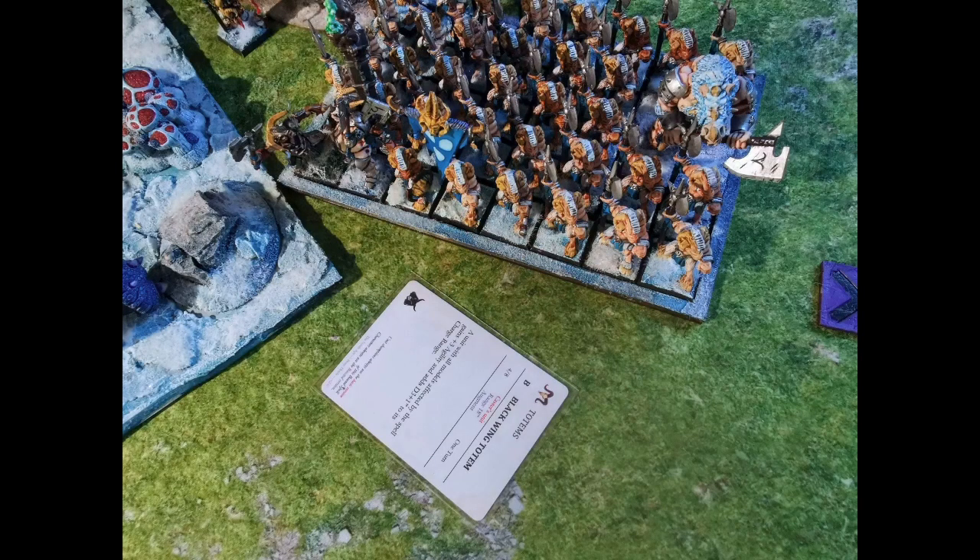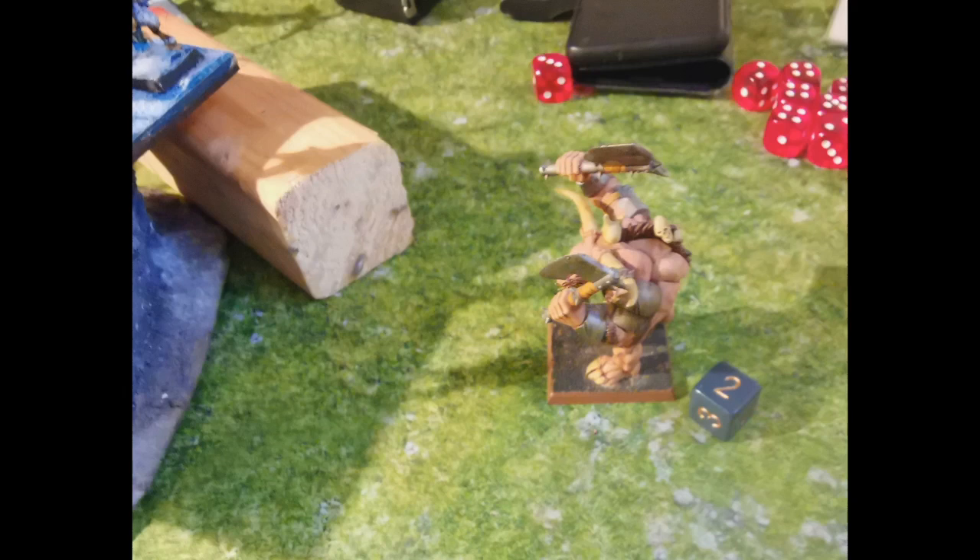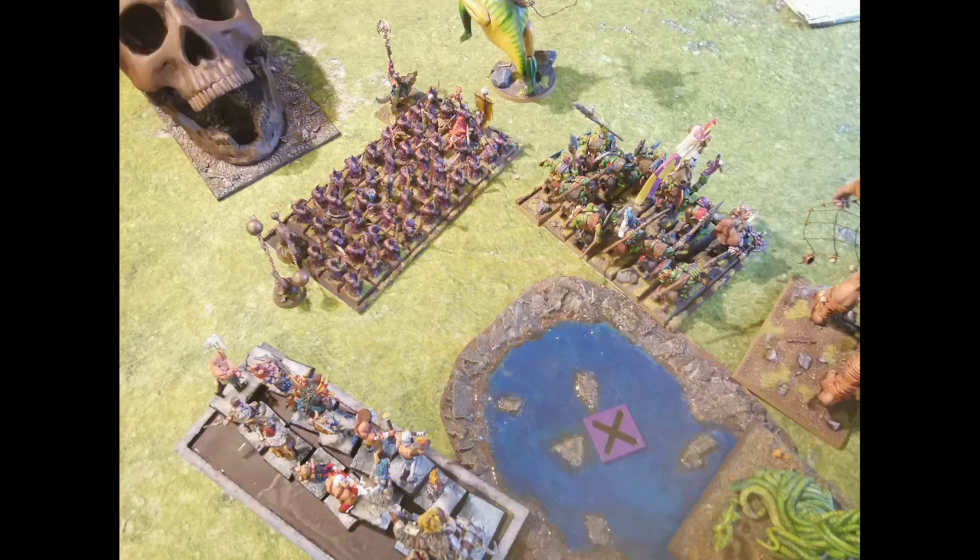He cast Blackwing Totem on this unit — I let it through because I wasn't that afraid of him charging. Then he cast a wound here: he killed my wizard with a ranged weapon, which was not ideal. But what you gonna do — didn't fail a panic test at least.